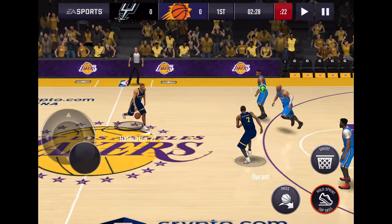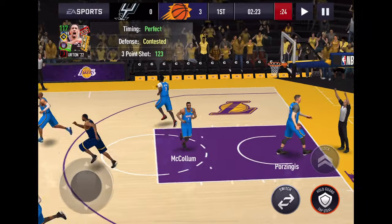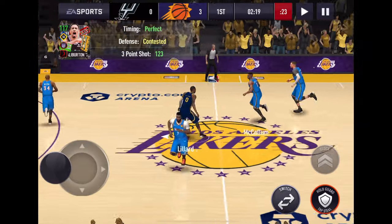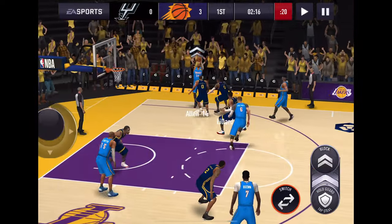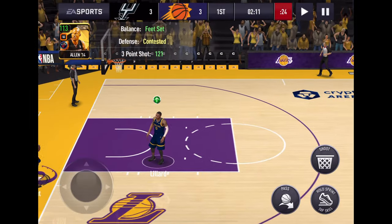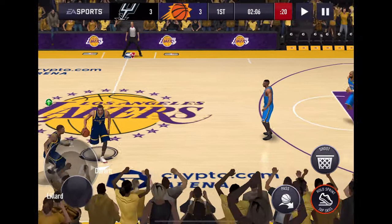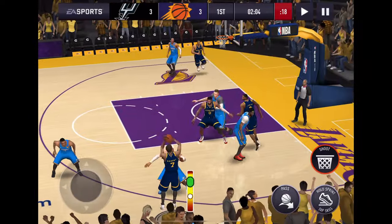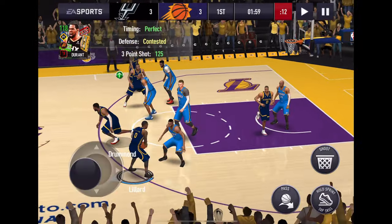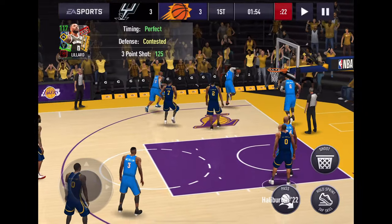Let's go — we're starting off with Halliburton again, take him to the slot, kind of deep. Puts it down, no problem. Contested — oh, how was that contested? Ray Allen shoots and it goes in. We're going to go with KD, bring him over to the wing — he misses it. Halliburton kicks it out to Dame Dolla from the slot and he misses it too, ball bounces off somebody's head.